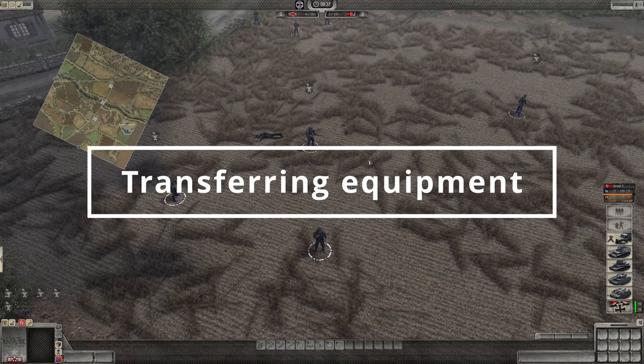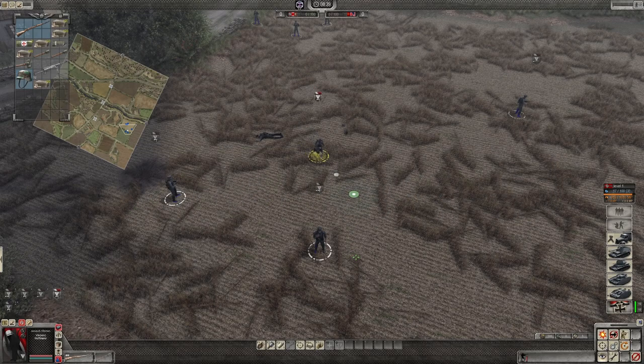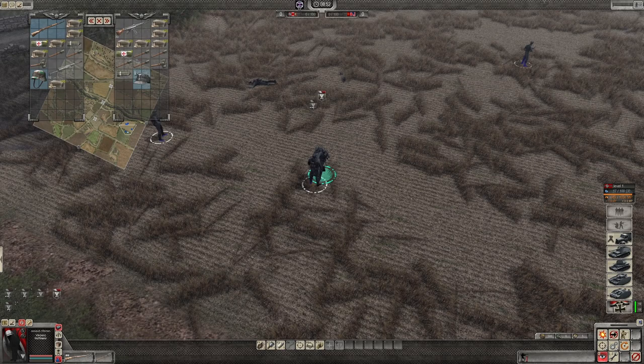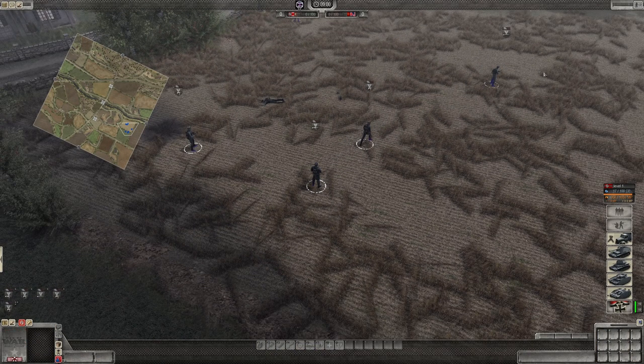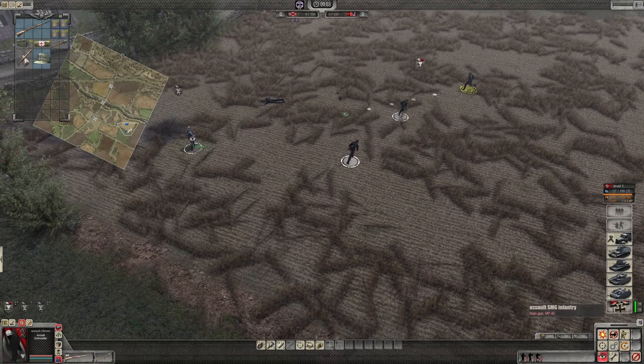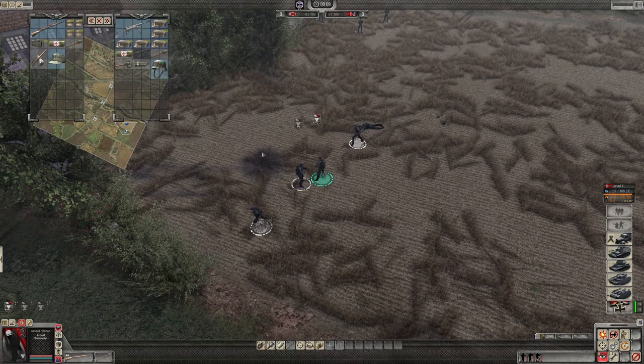In a similar vein, you can switch ammo between squad mates. The key for this is X. Tap that and you'll see the eye icon. Click on a soldier with a left-click and both inventories will be displayed, ready for you to right-click to shift ammo between them. It's also worth noting that if you've highlighted multiple soldiers and done the same, the ammo you shift to the squad will be shared evenly between them.